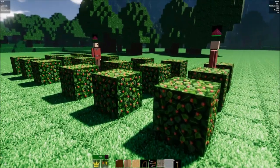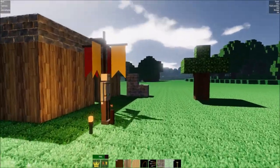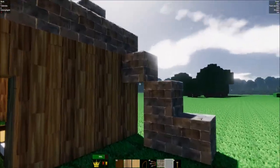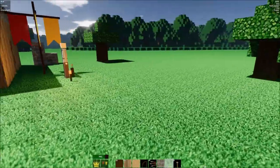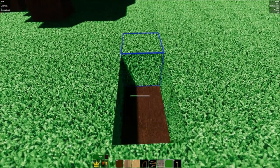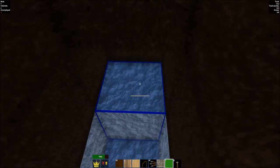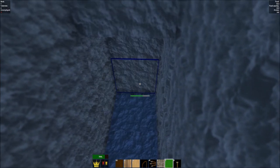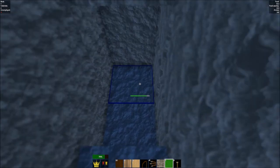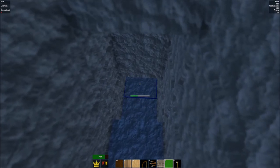That's one more system connected to the overall production of the colony, in which the character you play is actually a character in the game. To fix our lack of stone, we're gonna dig a mine — very Minecraft. Even though there's digging and mining in the game, it's not really as extensive as it is in Minecraft, and not at all the focus of the game overall. Hopefully I won't run into any big spiders down here.